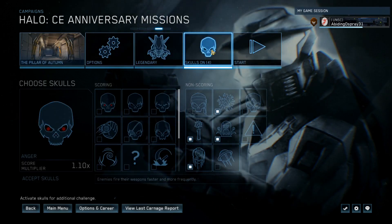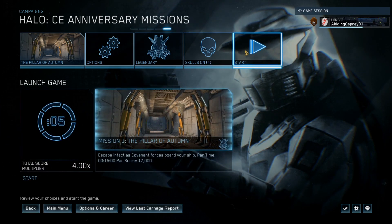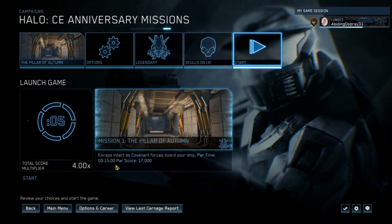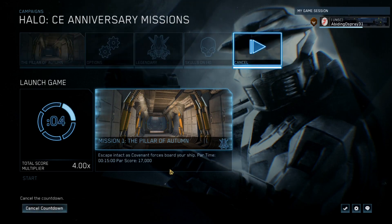And then we got the times four. We're going to start. Our score is 17, our time is 15 minutes. Our time on this is pretty easy. Our score is a little iffy — just don't die trying to kill Marines kind of thing.